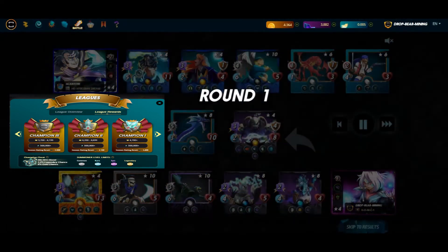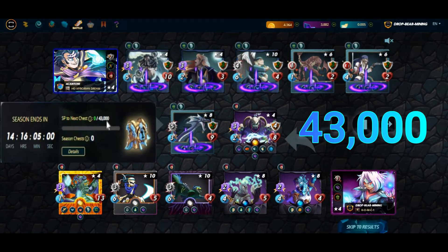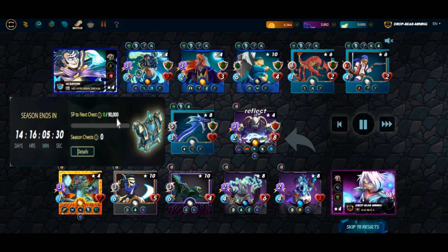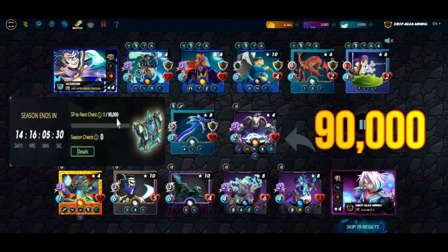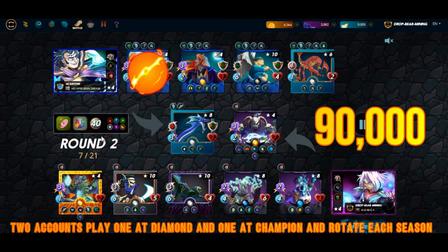My other account is at diamond, and the chest I collect at diamond costs a certain amount — that changes each season. The chest at champion costs a different amount. So I played one account all the way to champion, and I have a second account at diamond. What I'm planning is playing one account for the whole season to get it to champion, so my rewards don't get affected as I'm climbing.